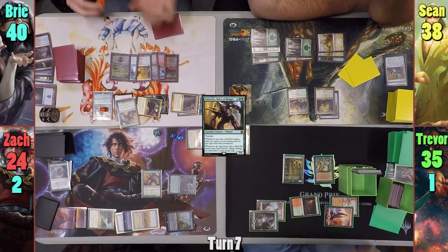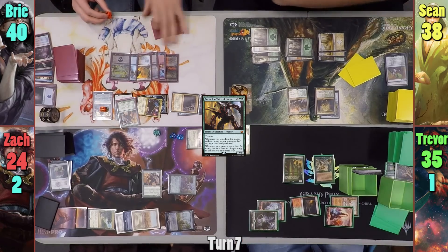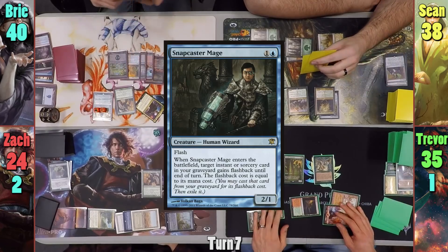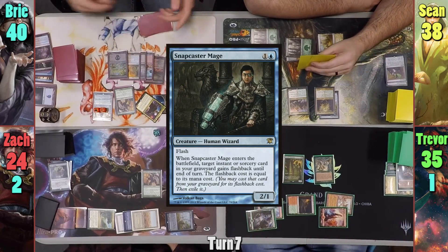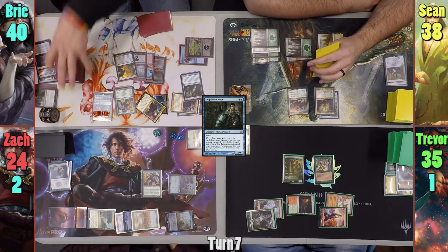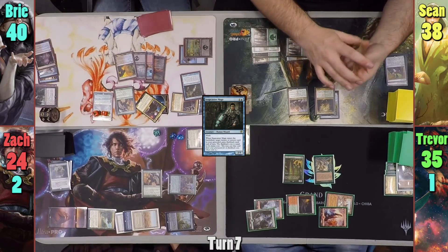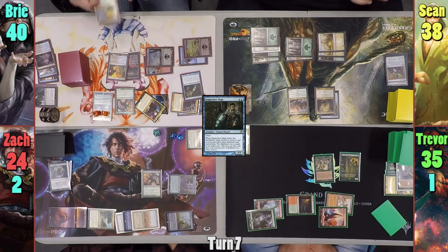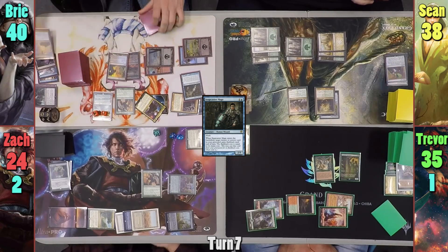Trevor helps out once more, providing Bree with a copy from another deck. Bree upticks Jaya to make some mana and taps an Island to cast Snapcaster Mage. She gives Dark Petition flashback, taps a Swamp for two black, then casts Dark Petition once more, gaining three black mana and tutoring for a card. Bree taps more lands and takes out Zack's Vorinclex with a Terminate.